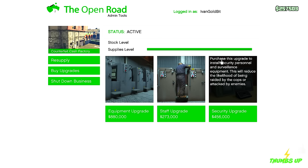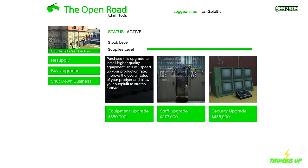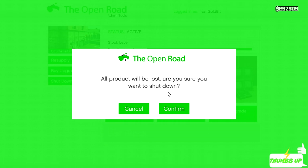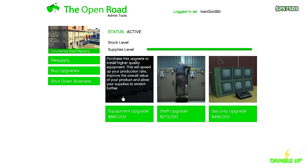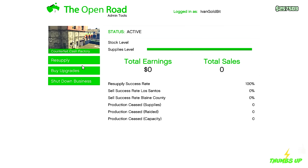Security upgrade — are people gonna try to break in here and steal my stuff? Purchase this upgrade to install security personnel and surveillance equipment — this will reduce the likelihood of being raided by the cops or attacked by enemies. Not a big fan, but I guess in real life you always need surveillance. Shut down business — all products will be lost. No, I just spent money. No supplies are required at this time — no way. We can only do one run and that's it.